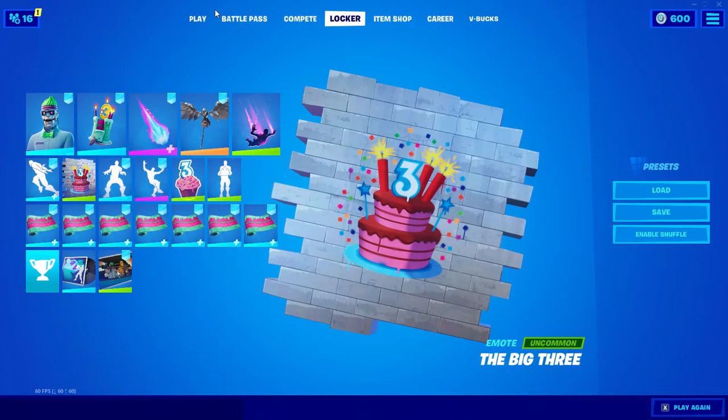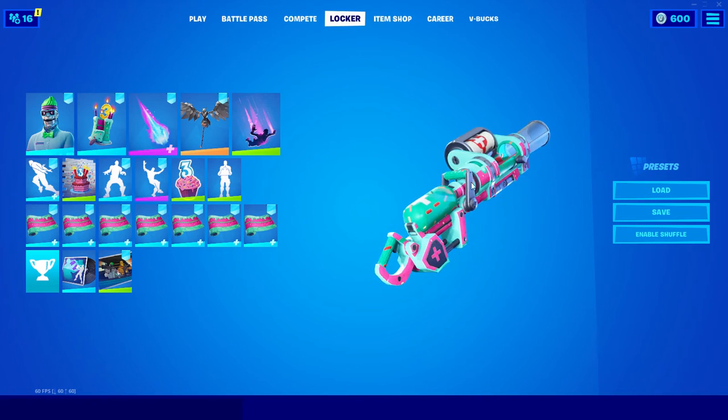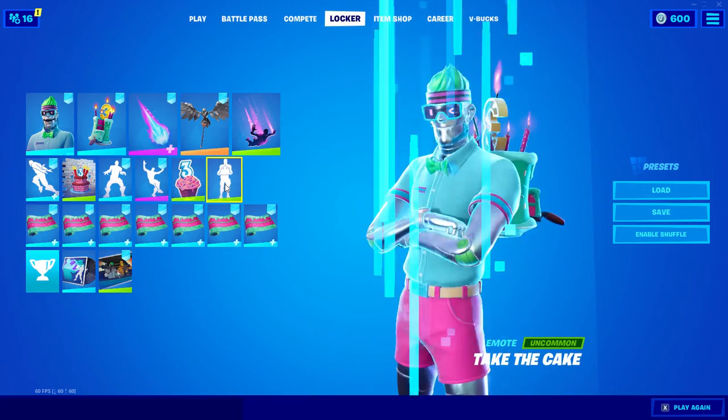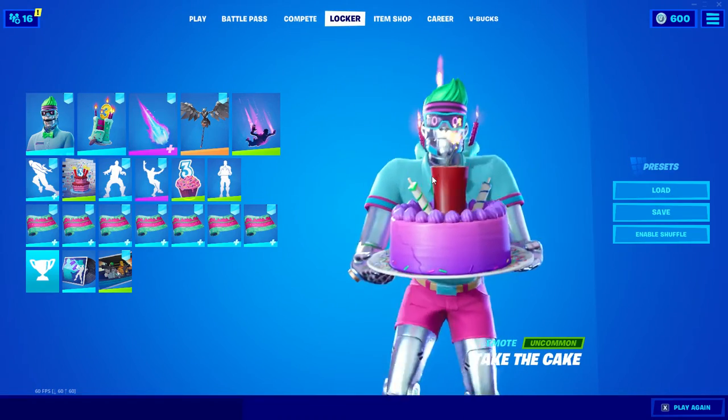There's a cupcake emoticon. There's also a take-taxi spray — the Big Three spray. I missed the first two birthdays because of different things. Apparently they still haven't fixed the glitch where if you go to the spray and then to a wrap, the spray ends up on the wrap.